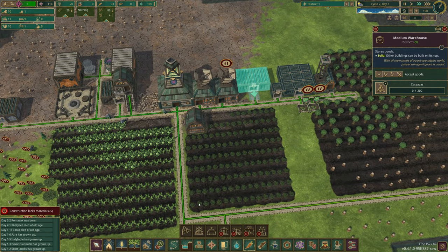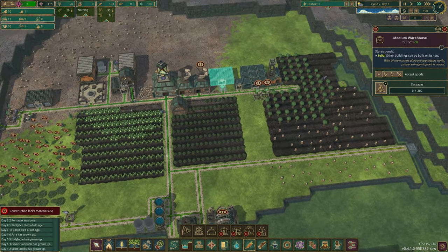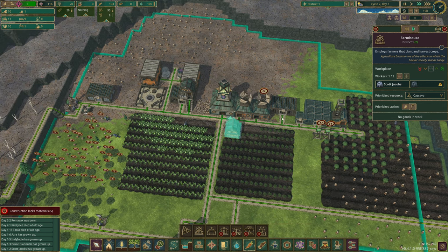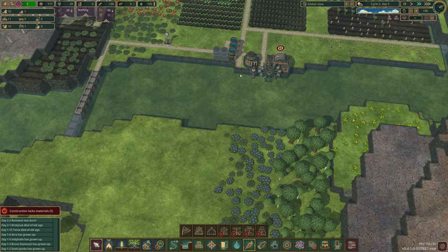I want to get this farmhouse up there, although we've got no wood. When we've got wood — sorry, there's so much to think about — I will move the farmhouse on top of here and then do the same again.